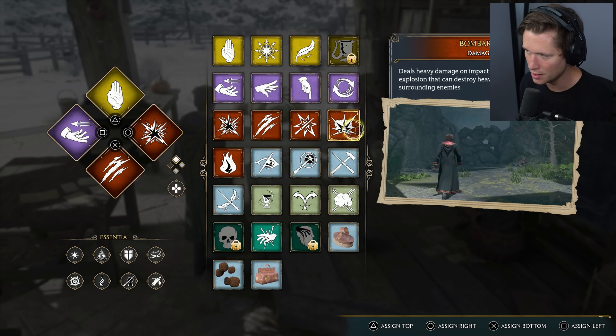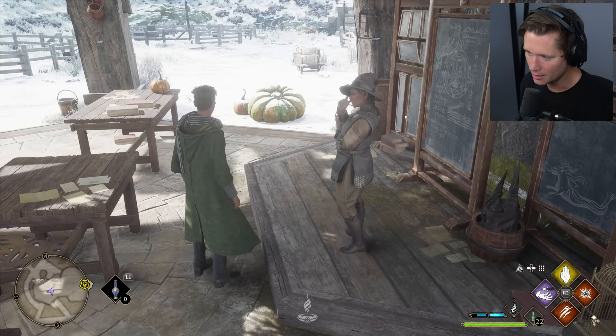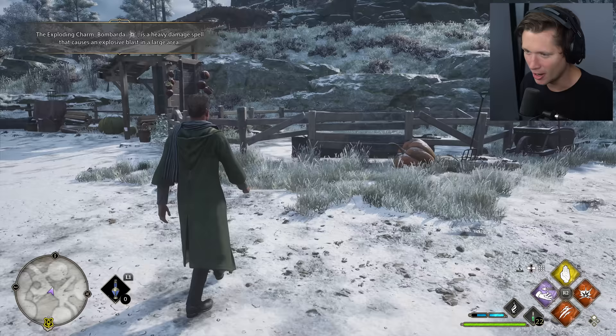Bombarda: deals heavy damage on impact, accompanied by an explosion that can destroy heavy obstacles and hit surrounding items. Excellent wand work — cast it just like that every time, assured and in control. That entire pile of pumpkins taken out in one. Heavy damage spell — I love that. It's going to fit in nicely with the other things we've been adding to our repertoire.